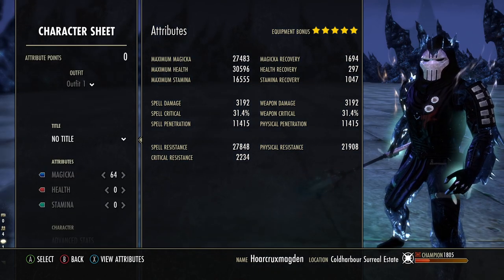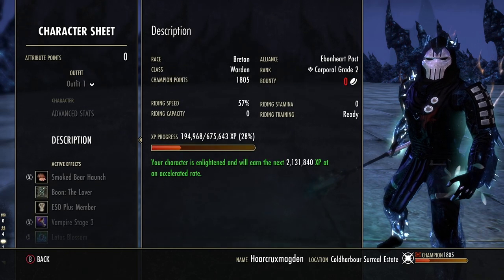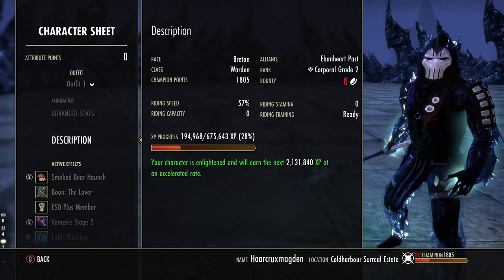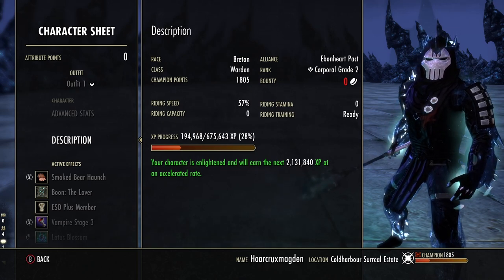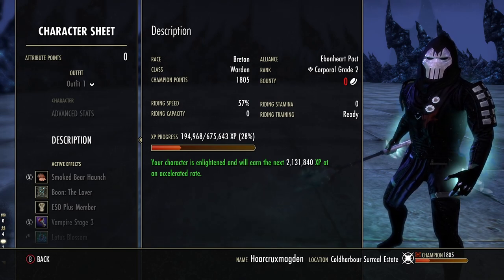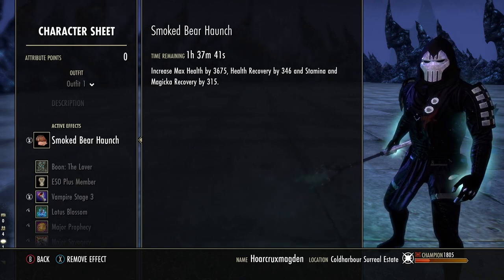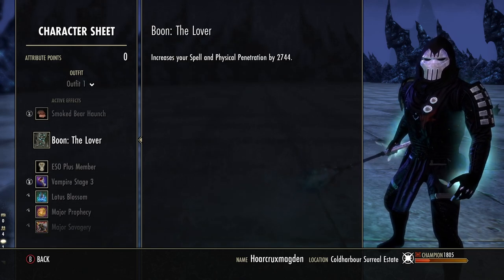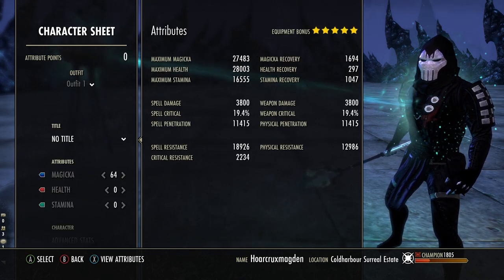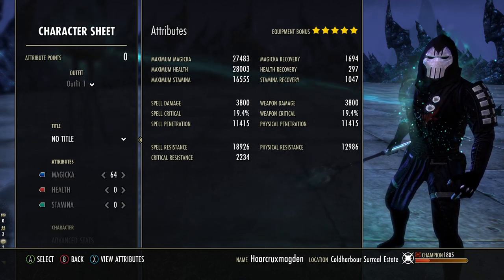When it comes to the race for this build, we are Breton. I feel you kind of need the cost reduction since we are a Vampire Stage 3, and the Warden just intrinsically has mana issues — even though it has Blue Betty, your spells actually cost a lot. Breton helps offset that quite a bit. For food, you can either run Jewels and Misrule, or if you have the gold, run Smoked Bear Haunch. For the Mundus we are running the Lover.